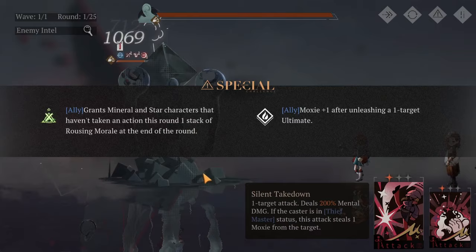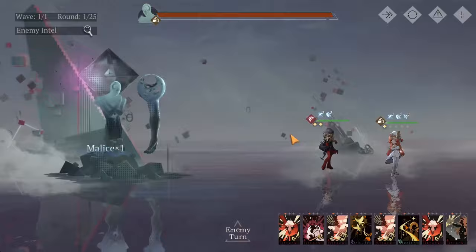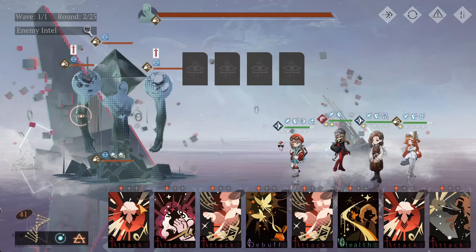We're going to let Regulus get that buff before we do anything. She also gains 50% crit because of her own passive called Restless Heart. So crit rate plus 50%, damage bonus plus 50%. If you do have a Regulus, please do yourself a favor and build her because she's perfect for this stage. We're going to go ahead and finally use her skills.